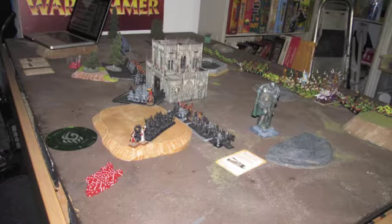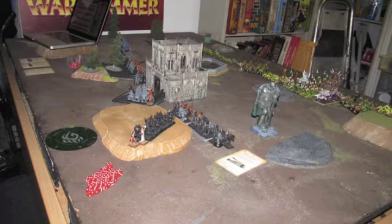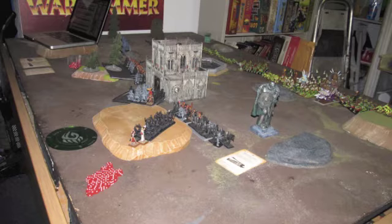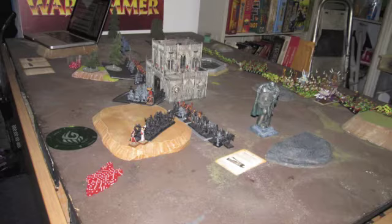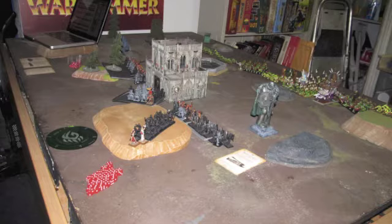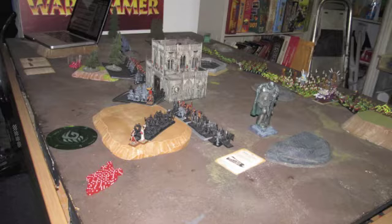I have two units: a 24 Sea Guard, a unit of 20 Phoenix Guard with the Banner of Sorcery, and a unit of 20 Archers. I have a Prince with a Great Weapon, the Bow of the Seafarer, and the Armor of Kalidor. I also have a Battle Standard Bearer with a Battle Standard and Dragon Armor shield. And then two mages — one has a Feedback Scroll and is running Lore of Life, the other has a Dispel Scroll and is running Lore of Shadow. I like to switch up my spell lores a lot, so Life and Shadow, we'll see how that goes.